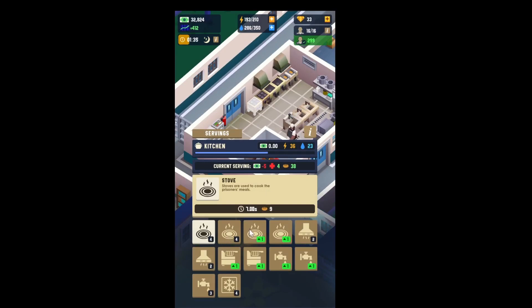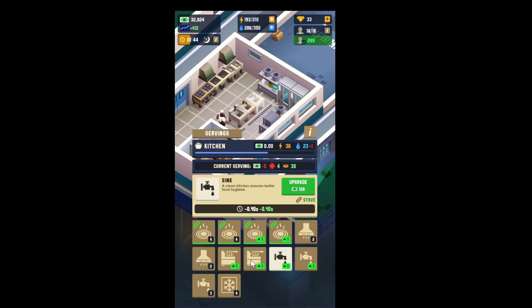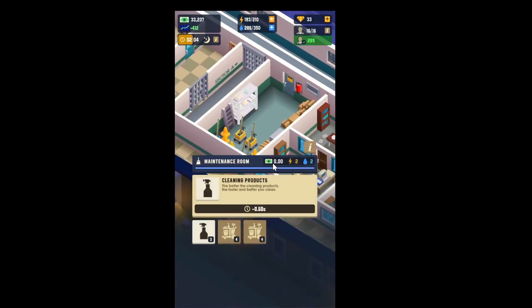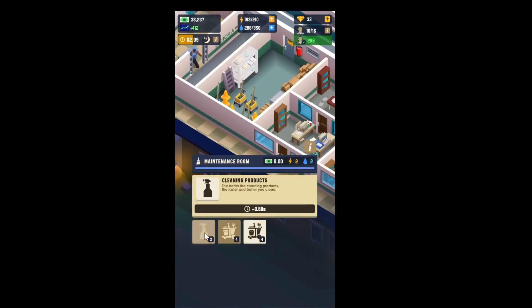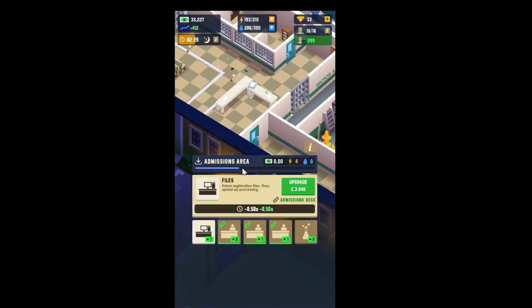This is the kitchen where we cook the food. We can upgrade it — various things like cook faster — but it costs a bit more water. This is the cleaning area; I have it maxed out so he cleans faster. And this is the admission area.